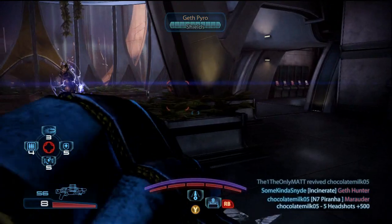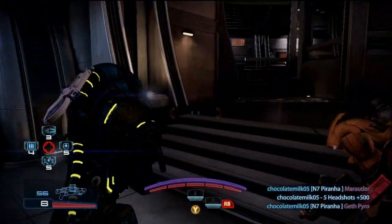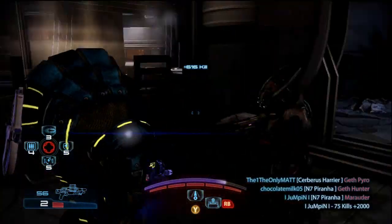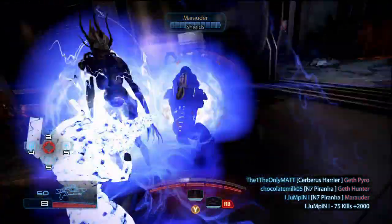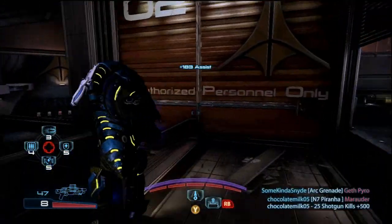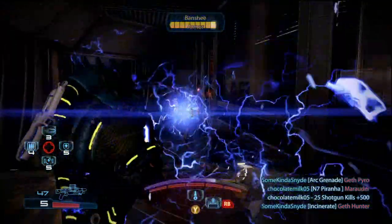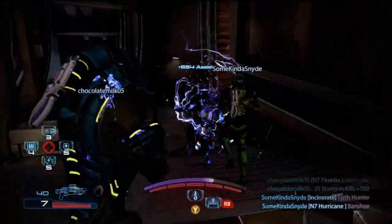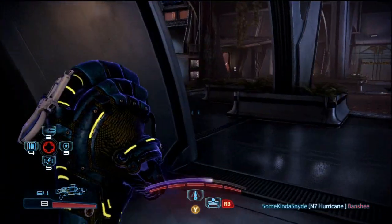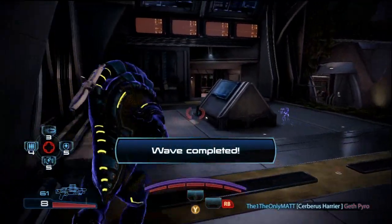Having a decent Krogan Vanguard on your team for platinum matters so much. His biggest weakness is Banshees - keep that in mind. Banshees are the worst for him because if you charge a Banshee you're screwed. Right there I was terrified I was going to get grabbed. There's a thing about grab synergy - the percentage of a Banshee grabbing you goes up depending on your placement on the scoreboard, so if you're the number one scoring player it might be a 100% chance of grabbing.